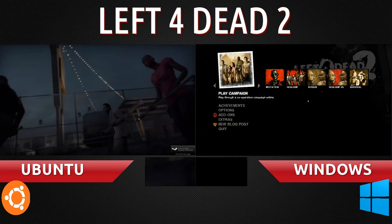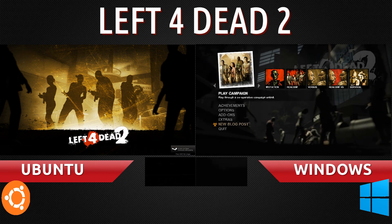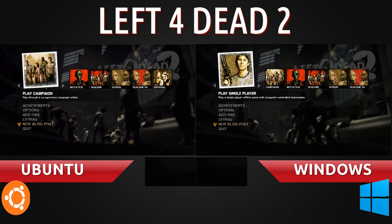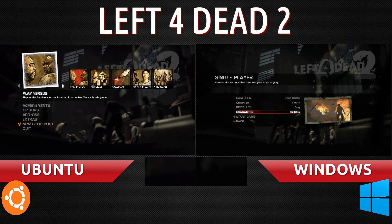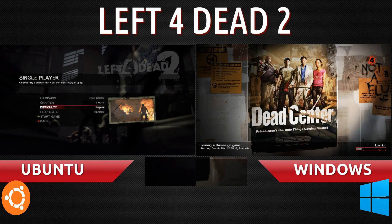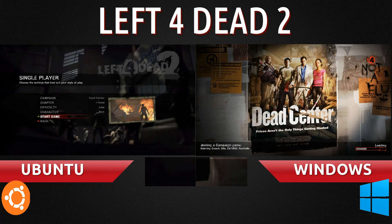So on the left we have Ubuntu, and on the right we have Windows 8, both running natively. The Linux version is on the left, the Windows version is on the right. Now the screen recorder for Windows is Fraps, while the screen recorder for Left 4 Dead 2 in Ubuntu is Simple Screen Recorder. On the Windows side we are running the latest NVIDIA driver, 327 I believe, and in Ubuntu we are still running the 313 drivers.